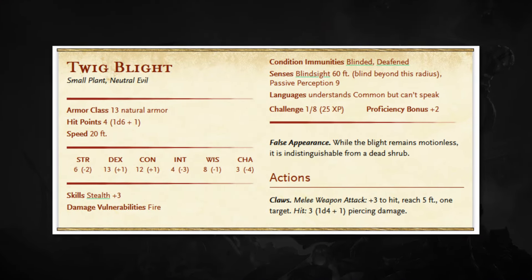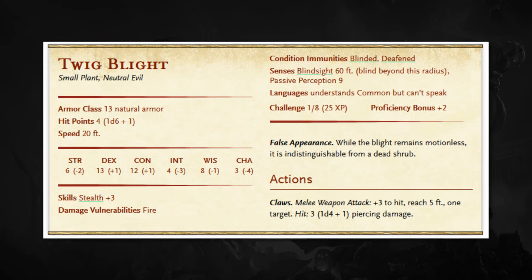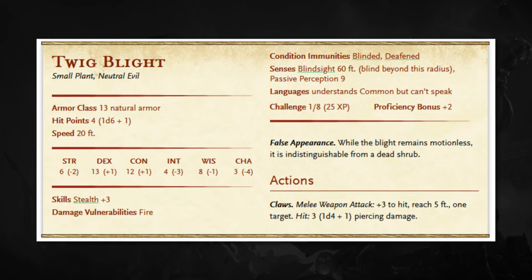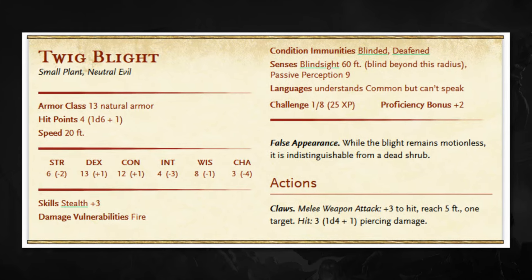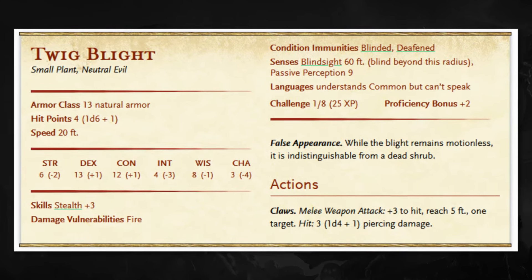They come in three different flavors, probably the weakest of which is the twig blight. This will be the easiest to throw into an encounter. They really don't have much — four hit points, 13 for armor class. They're going to be dealing 1d4 plus one for damage if they hit you. It's really not a lot, but the thing about that is it adds up.